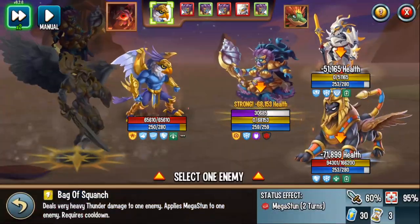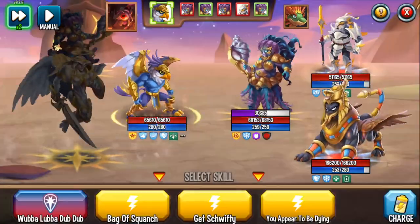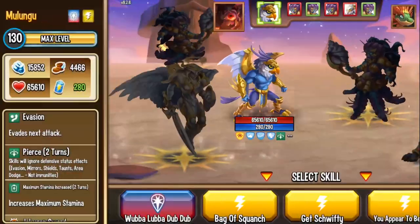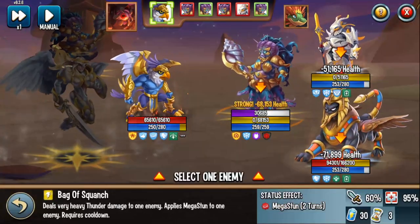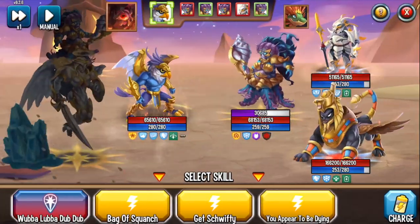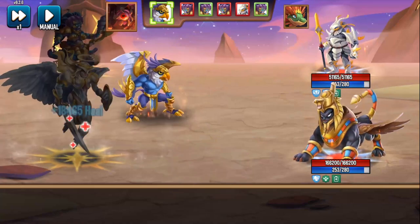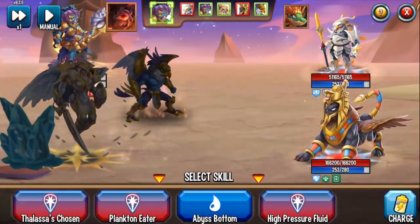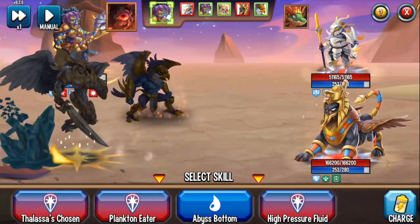Let's see the kind of crazy damage I can do. Bag of Squanch — this kills Thalassa. Get Schwifty, my extra turn skill. You Appear to Be Dying — this kills Thalassa. But check this out: I'm not even going to use You Appear to Be Dying because that's overkill. It deals 95k damage. Because I have Pierce — even though Thalassa has that shield — I do Bag of Squanch, click on Thalassa. Notice Megatont is in play, but thanks to Pierce I ignore the shield, I ignore the Megatont. I was still able to attack Thalassa and just obliterate her. That was crazy.